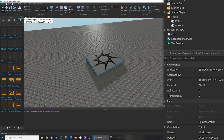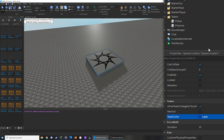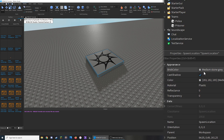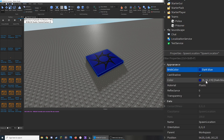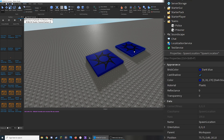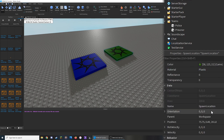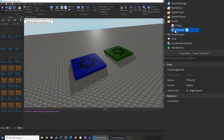I'm going to change the team color here to match the team I want this spawn point to be for. Since the Police team color is Lapis, if I go into the spawn point and change the team color to Lapis, anyone on the Police team can spawn there. Note that the brick color is separate — you can change it to whatever you like and it will still work as long as the team color is set up properly. I'll duplicate it with Control+D and set the team color to Bright Green for the Prisoner team.